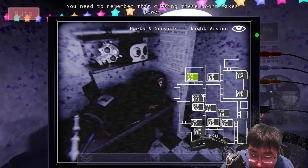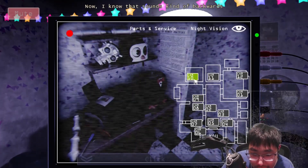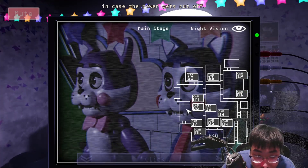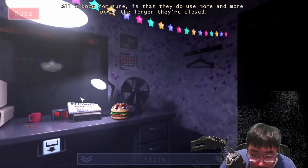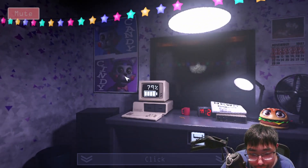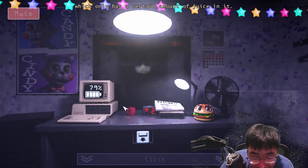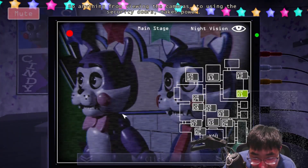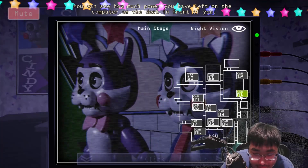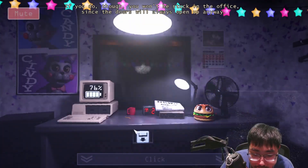You need to remember that closing these doors takes power, and the longer they're closed, the more power they drink. I think there's something about the doors having an automatic fail-safe feature in case the power gets cut off — so they open up if there's no more power. All I know for sure is that they use more and more power the longer they're closed, so you don't want to keep them closed for too long. The reason I keep mentioning the power is because the restaurant uses a backup power generator at night, which only has a certain amount of juice. Anything from viewing the cameras to using the security doors takes power. You can see how much power you have left on the computer on the desk in front of you. Try not to run out of power. If you do though, you won't be stuck in the office since the doors will always open up.